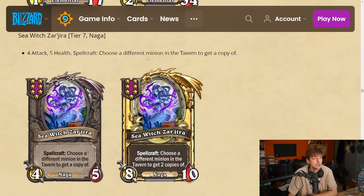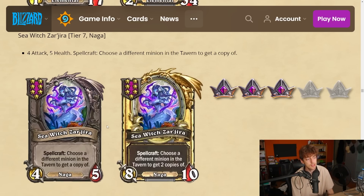Sarjira — tier 7 naga, 4-5. Spellcraft: use a different spell in the tavern to get a copy of it. You just get a free minion every turn. You can get triples that way. But this can either snowball really quickly or be too slow — in three turns you get three cards but they weren't amazing and you're dead because someone else found a tier 7 that's way more impactful. It's super hit or miss. I'm gonna give it a 3, and there's an anomaly where everyone gets a free card every turn, making this basically dead in that case.